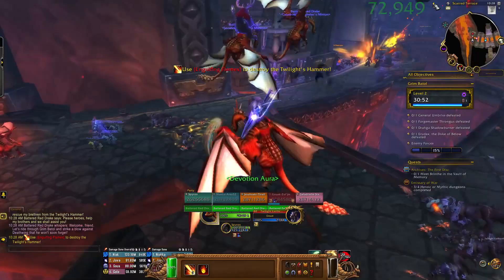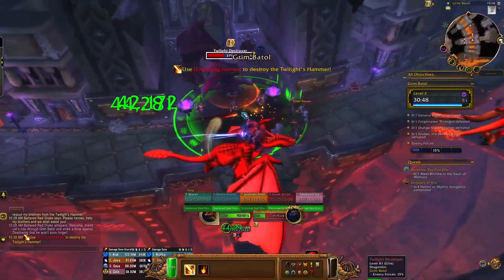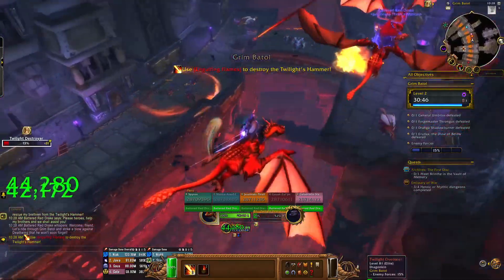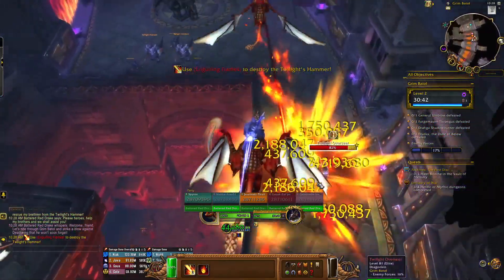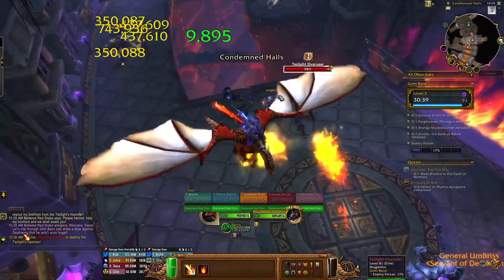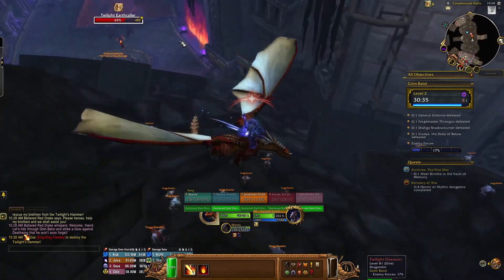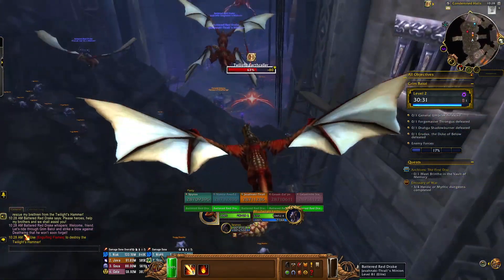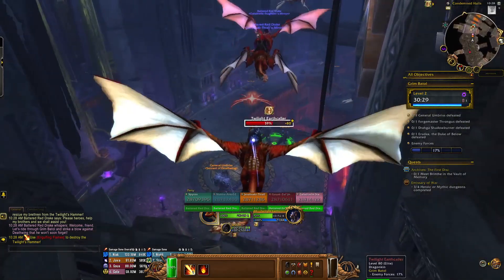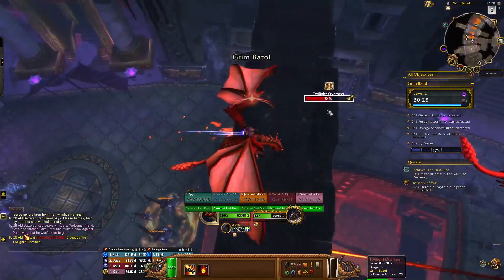Once you're up to the dragon stage, they have two abilities: number one deals 10% of their max health and number two does 2%. I'd say nuke that dragon at the start because the dragons hurt a lot and knock people off the edge a bit too frequently. Number one is also off the GCD so you can use it whilst you're spamming too. Just keep blasting and spam as much as you can.